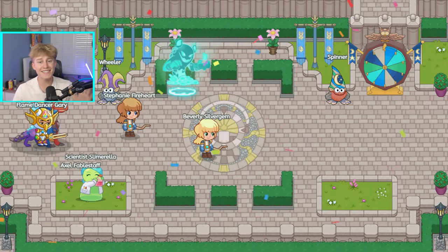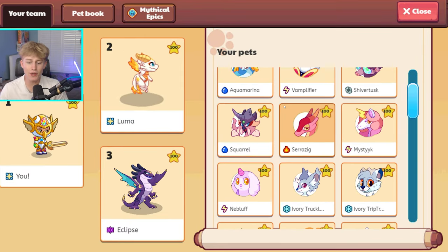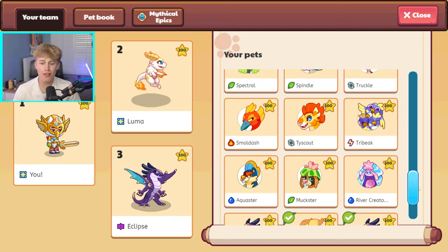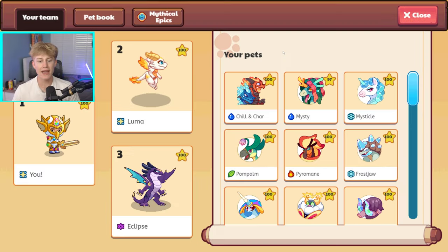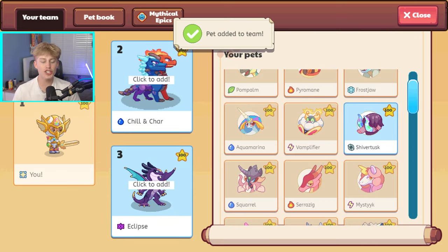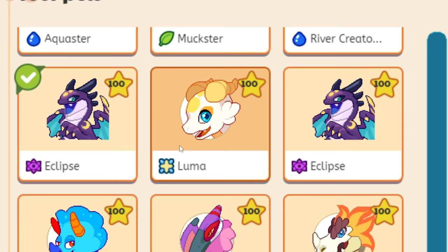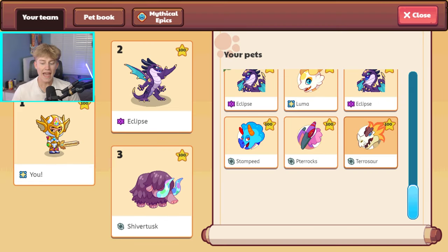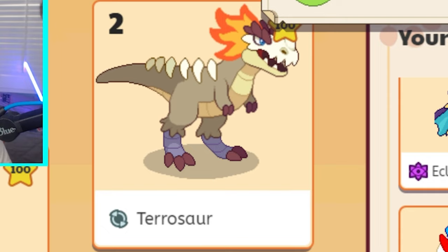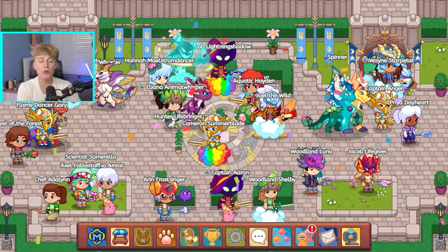Before we move on to the next battle, let's take a look at this guy's pets. On the world's best account, basically every single pet is around level 100. He has chill and char — very very good — and shiver tusk, also a super rare pet. He also has two eclipses, which I'm not even sure how that's possible. He has the luma epic, and of course a level 100 pterosaur — the best pet in Prodigy.